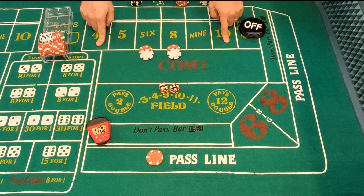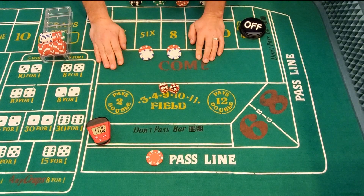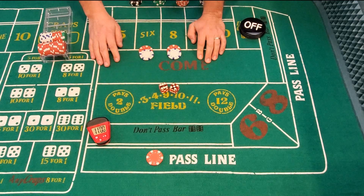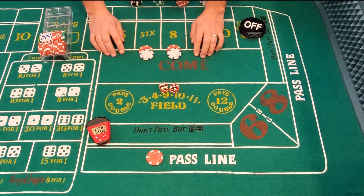After that, we're going to spread out to the 4 and 10, press everything up one more unit, and any winnings we have after that we're going to put towards our odds bets. So let's take a look at how that works, roll by roll and point by point.